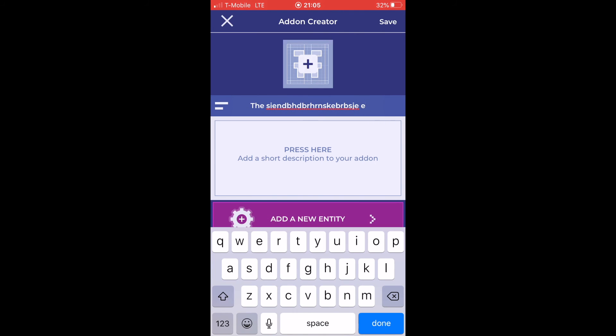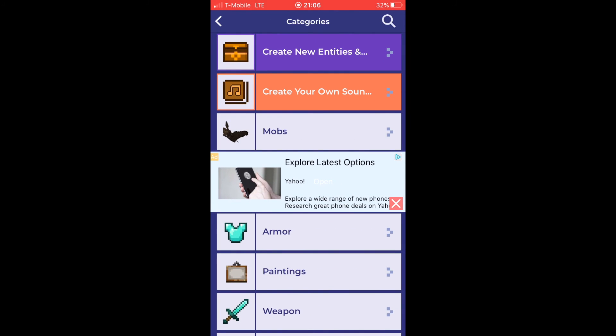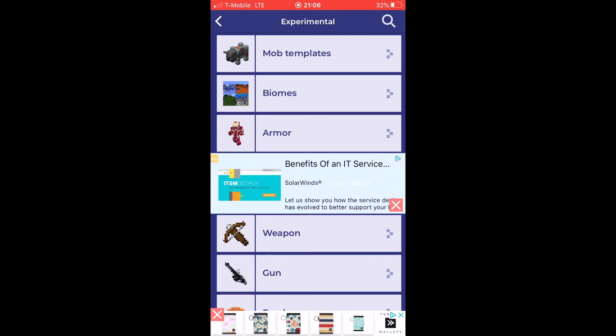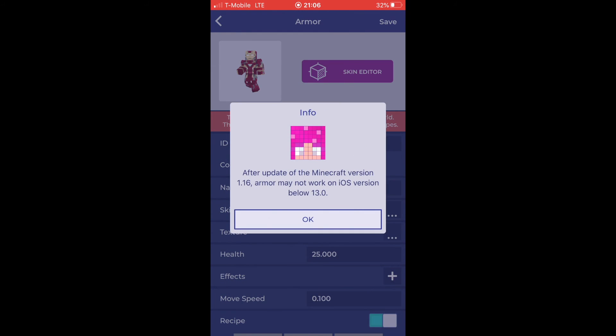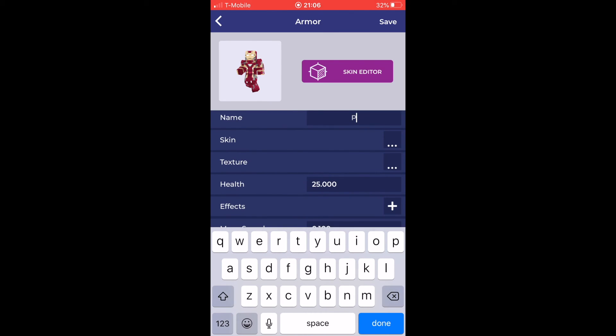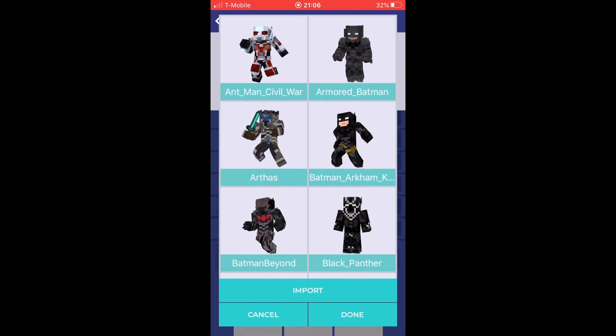Click 'Add New Entity'. Let's say we're gonna create a new entity. You can make new biomes, new armor - we're gonna make new armor. After the update I'm wearing it, hopefully it does work. Give it a name - it's gonna be 'Pink Skin'.